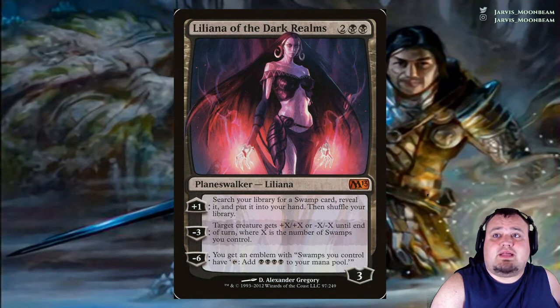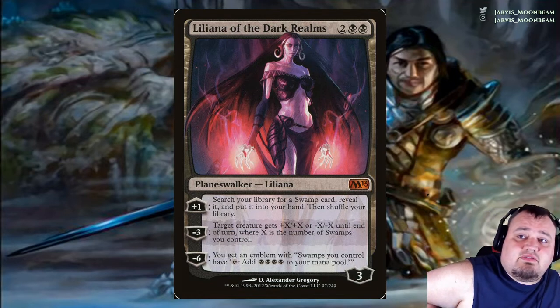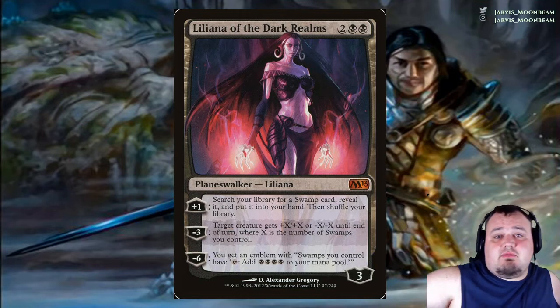Liliana of the Dark Realms costs 2 black black. Plus 1: search your library for a Swamp card, reveal it and put it into your hand. Minus 3: target creature gets +X/+X or -X/-X, where X is the number of Swamps you control. Minus 6: Swamps you control gain 'Tap: add 4 black mana to your mana pool.'